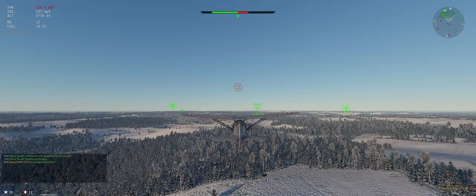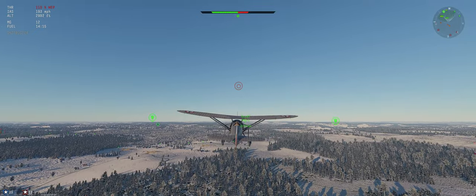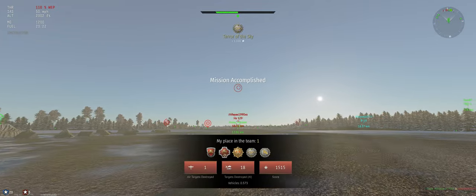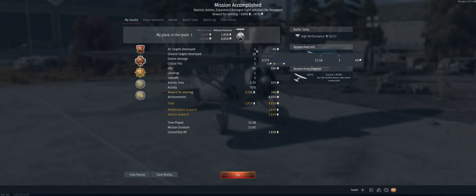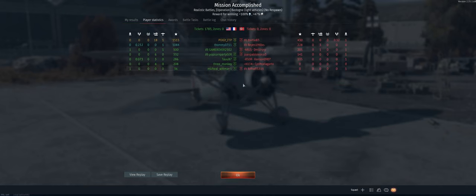Let our teammates know we're heading back to base — lined up pretty good. We didn't quite get to take off again because our teammates went ahead and knocked out the remaining ground units, which is great. Not a lot of air-to-air in that game but we made the most of it — ended up with one air target, 18 ground units. We got the 'Thunderer' achievement for getting more than 17 or 18 ground kills. First place on the team. Hope you guys enjoyed the video — catch y'all in the next one.